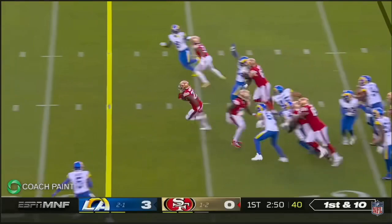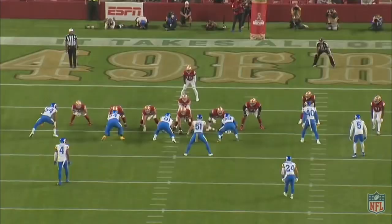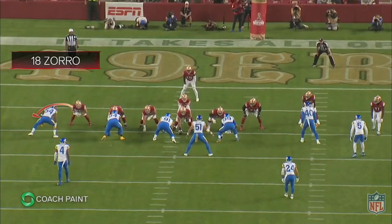This big touchdown run from week four was one of the more well-designed, well-executed plays of the 2022 season. This play is a constraint built off of one of the Niners' bread and butter plays, 18 or 19 Zorro.